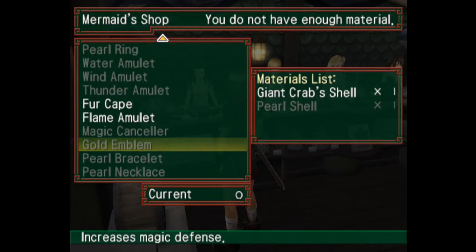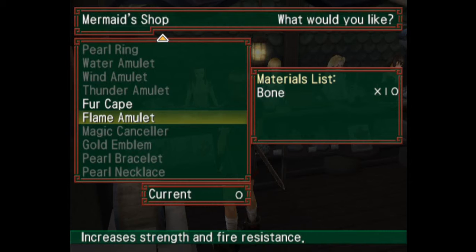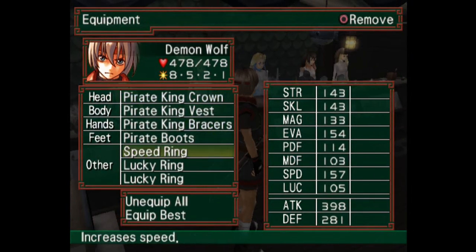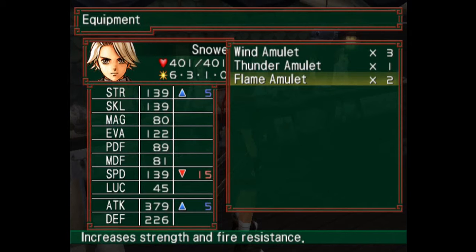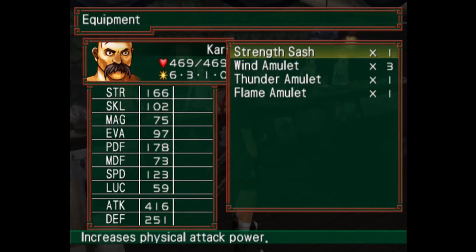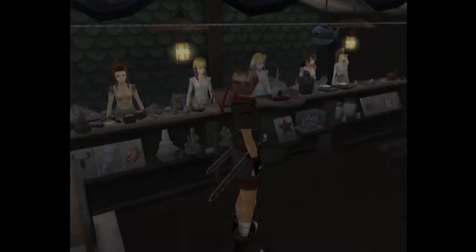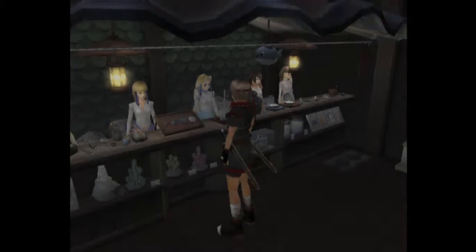Pearl necklace — increases magic defense. Not bad. Increases strength and fire resistance. I've got lucky rings equipped right now, but I'll change those soon. Let's get the rose crest — increases physical attack power quite a lot. I'll give you that instead of the strength sash. Those flame elements will come in handy — not for this team, but for the next team I have. I think they all do the same thing.